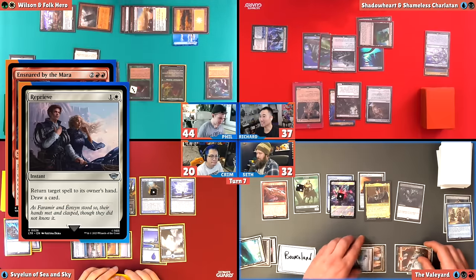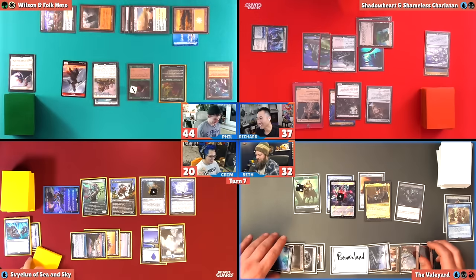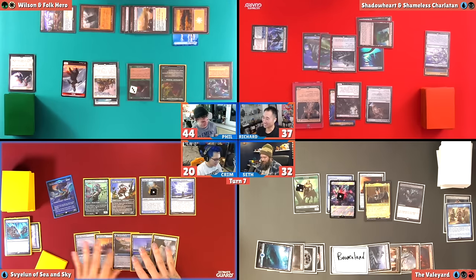I'm going to pay two mana and play a Reprieve on this. Return target spell — which is on the stack — to owner's hand. Okay, we've got one turn to kill Seth here. I'm definitely trying to kill Phil because he doesn't like fun. If it's so scary you've got to politic over it, it makes me feel like I should not say yes to your deal, because you know it's really scary. I'm not going to lie to you, Seth. The game plan here is so that I just don't die first, and this definitely makes sure that y'all want to keep me around.